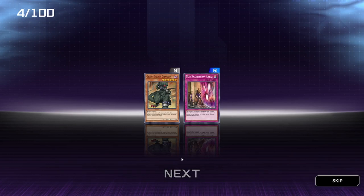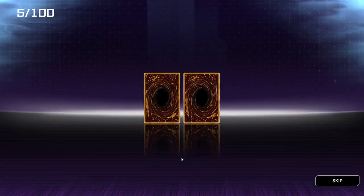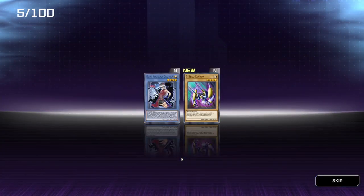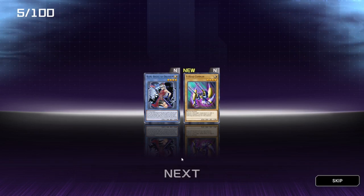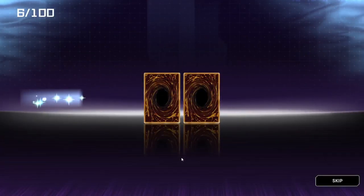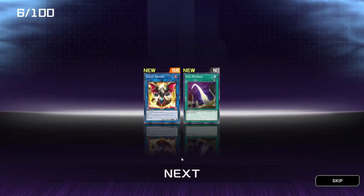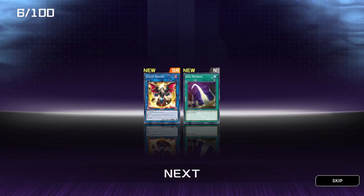178, Gravit Crush Dragon, not too bad. Sorry if you can hear a little humming in the background — my PC. X-Head Cannon and Rune Angel of Oblivion, not bad. We've already got the Oblivion. Super Rare maybe, let's go! Teot Dragon — I'm not sure how to pronounce it but looks pretty cool. Soul Reversal — return one flip effect monster from your graveyard to the top of the deck. Not too bad actually.